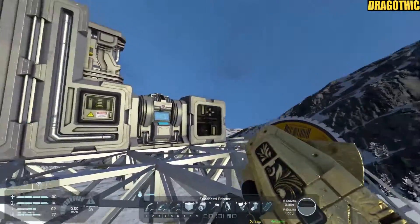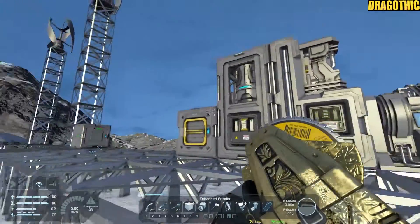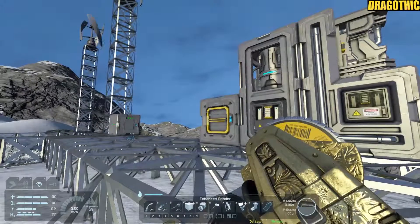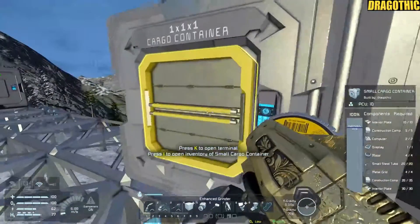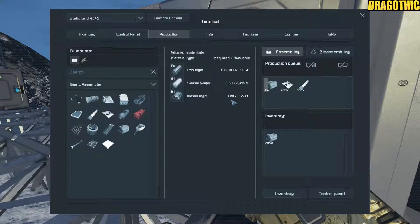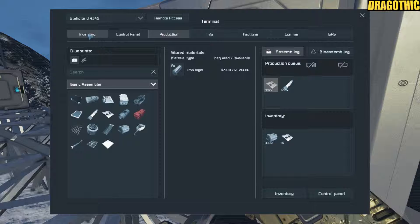I've now got my basic assembler making thousands of each of the basic parts that I need. I've got a whole lot going across here in the production menu, and I've just switched over to the basic assembler to have it running across there.